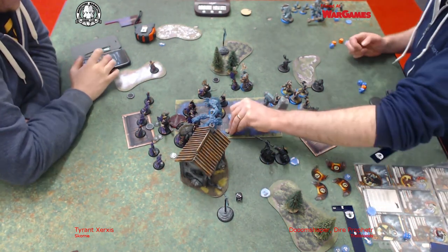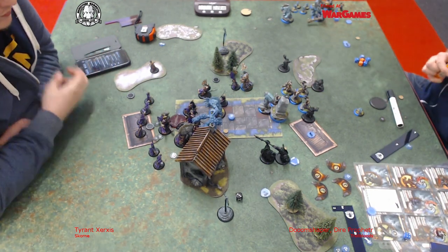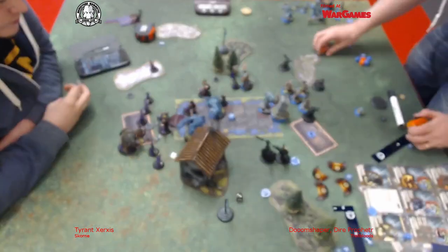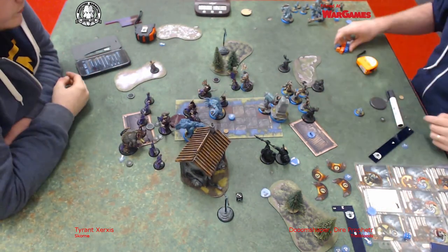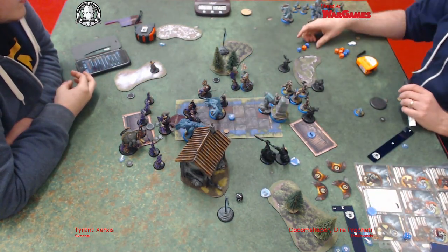I did end up casting Rush on the other part, and that's how I get the double hand throw in. That unit, the Satrati - unbelievable on his feat turn. Defender's Ward is annoying because I have Rebuke, so normally I'm like ha, Defender's Ward, I don't care - but they're Spellwarded. What do you do about that? They're really good.